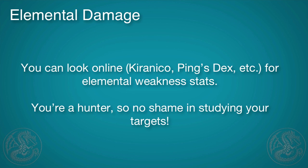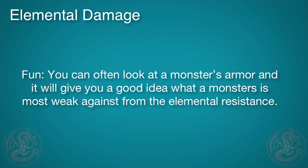You can look online for stuff like Kiranico or Ping's Dex for elemental weakness stats for each monster. You're a hunter, so please don't feel bad about going online and looking stuff up — this is what being a good hunter is all about. Also for fun, you can look at the elemental resistance of an armor part and get a very good idea of what element each monster is weak to.